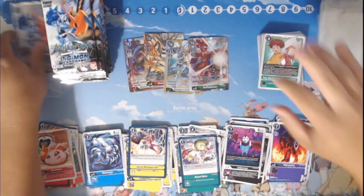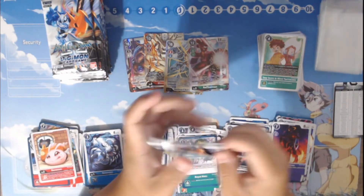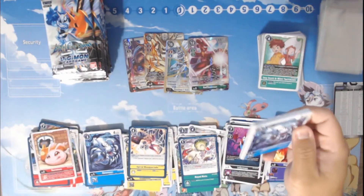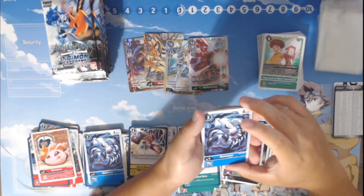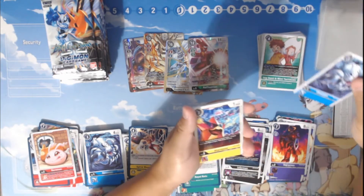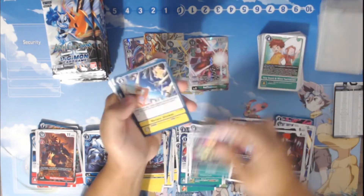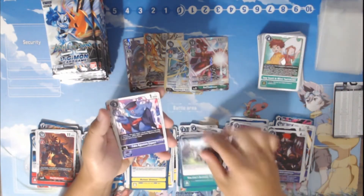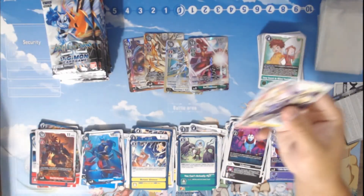We had six packs at pre-release where we pulled an Omnimon and also the X-Antibody, which would have been a nuts pre-release sealed deck. We got a Gessomon, Starmon, Dorbikmon, Blackgroundmon, Weedmon, Powmon, Meteor Shower, Neptunemon, Fakagumon Expert, Rare Sequoiamon, ending with MetalGurumon Alteros mode.